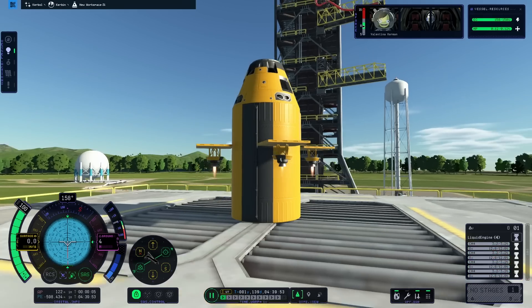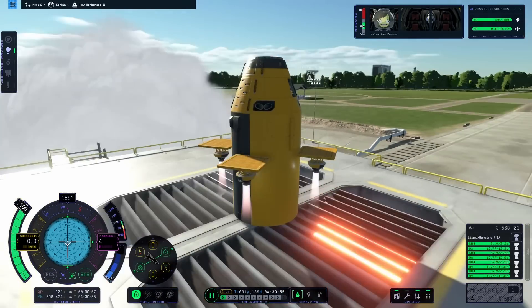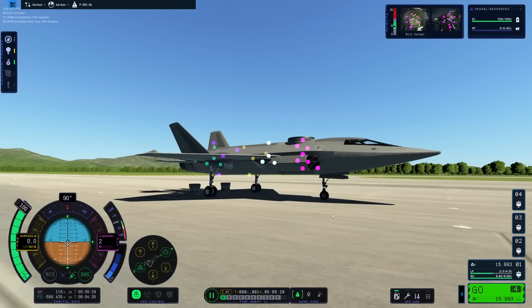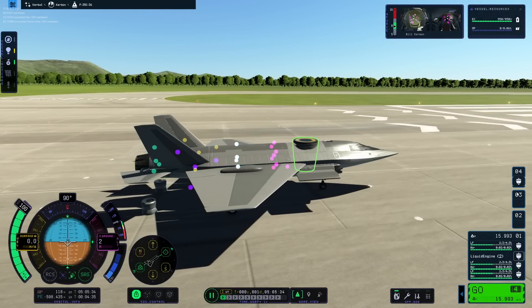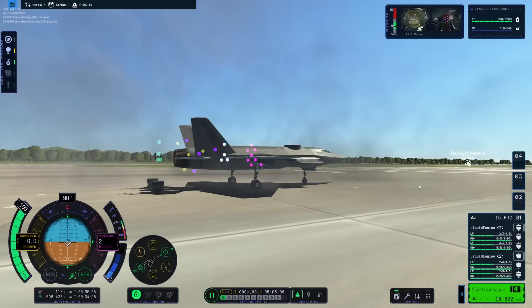So for the time being, steer clear of radial attachment for this part with another part attached to one of its nodes. But where do the colored dots come from? My source tells me that this is debug information that should never be visible to players and is there for developers only. For now, we have to work around it until this is fixed.